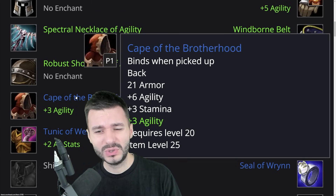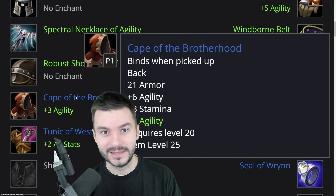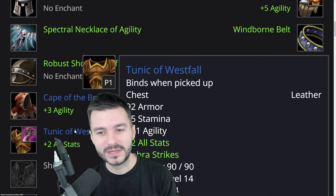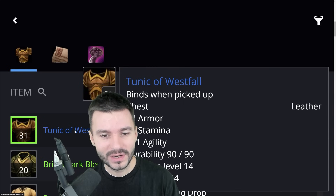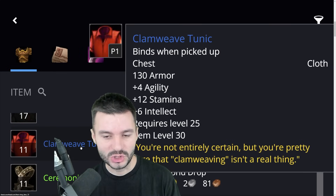Moving on with Cape of the Brotherhood — 6 Agility, 3 Stamina. But if you have Engineering, you can get a Parachute Cloak, which is 8 Agility — even better. If you're playing Alliance, you're in luck because you get Tunic of Westfall. If you're not playing Alliance, you're going to have to find either a Bristol Blouse or something with a lot of Agility.